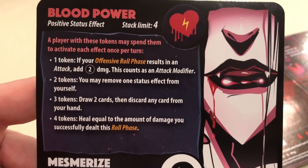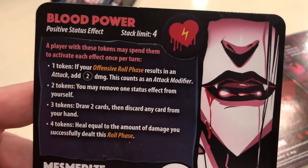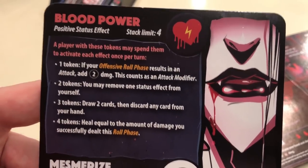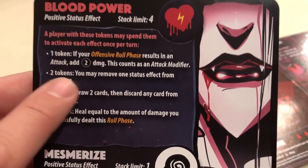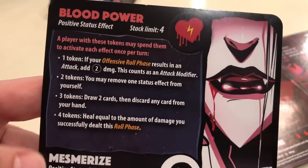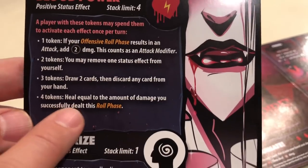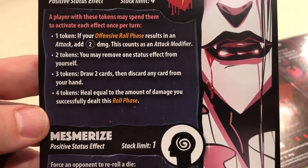A player with Blood Power tokens may spend them to activate each effect once per turn. One token: if your offensive roll phase results in an attack, you can add two damage — this counts as an attack modifier, so you must be dealing at least one. Two tokens: remove one status effect from yourself. Three tokens: draw two cards then discard any card from your hand. Four tokens: heal equal to the amount of damage you successfully dealt this roll phase.